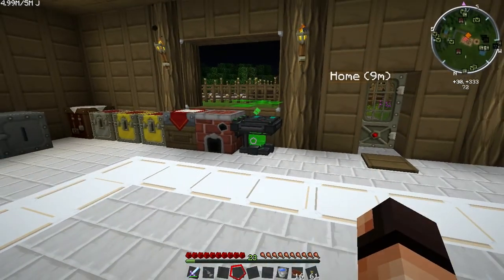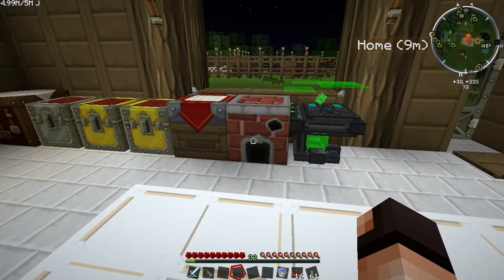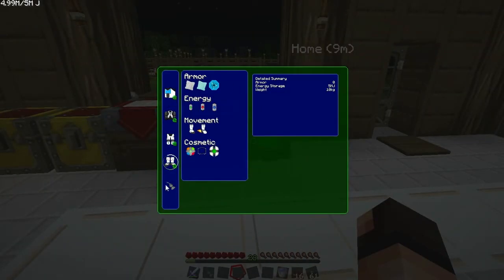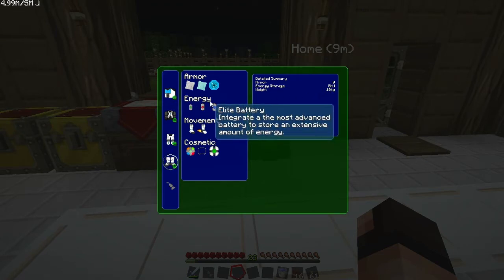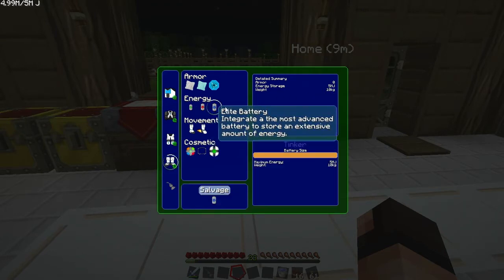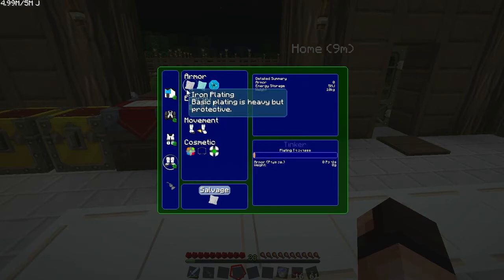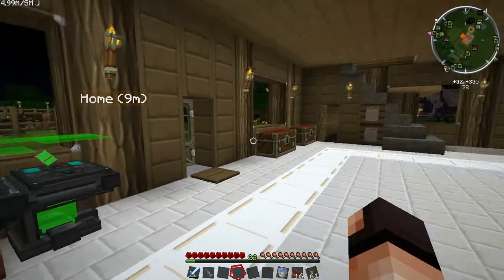Which is good because it doesn't deteriorate. It does use up some weight, and that's the main issue I'm having right now. My boots are at 10 kilograms right now — I'm pretty sure that's because of the battery. Pretty much a lot of things you put on here increase your weight. With the iron plating, I have it disabled right now because I want to show you something — the weight would just drag me down too much.